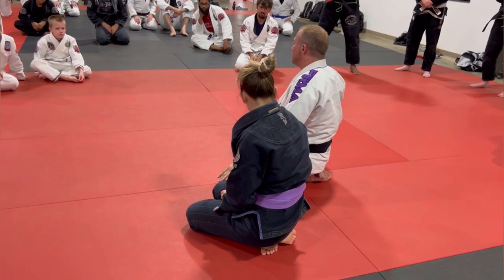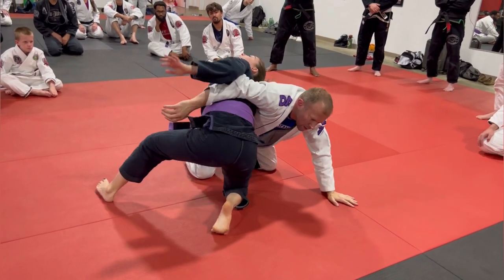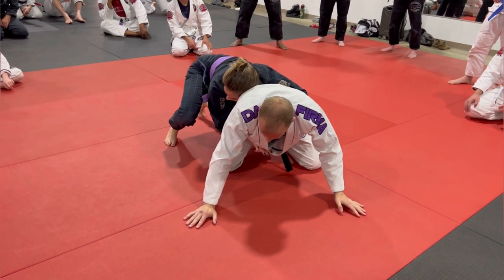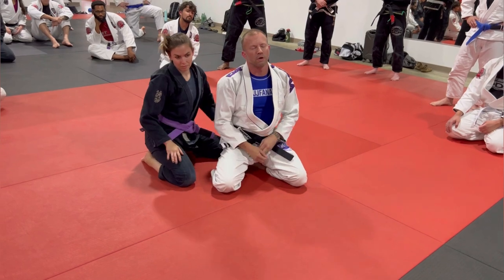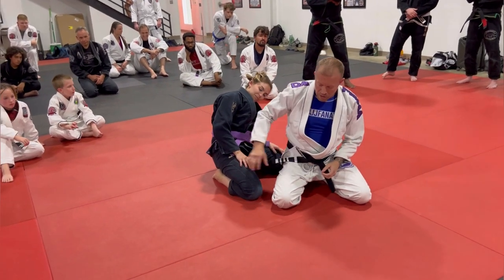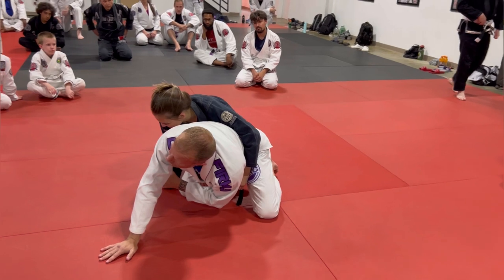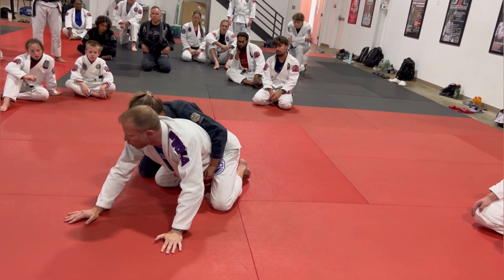Whenever she winds up behind me — if she does the peek-out move and gets behind me — now I can't do the same thing. I don't sit out from there. So if she's behind me, the thing I'm going to look to do is a grand B-roll. Raise your hand if you're familiar with a grand B-roll. More than half — that's good. Keep in mind, if you're the person behind, you have to hold on loosely when I do the move. If you hold on tight, I'm going to roll over you, which gets old in practice.